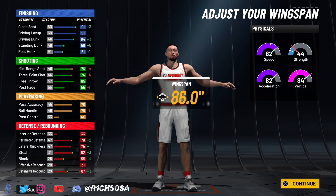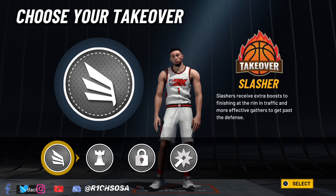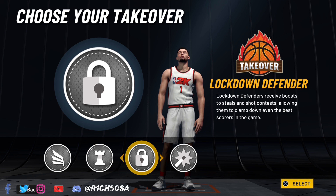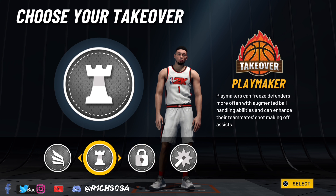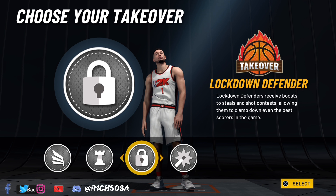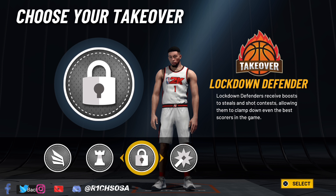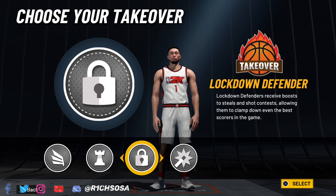For shooting, go ahead and put the mid-range shot to an 80, leave it as is. Three-point shot 78, leave it as is. Free throw put to an 85 — that gets us 15 badges. Now for playmaking: pass accuracy 78, ball handle 79, and post control is optional but I'm going to put it to a 41, giving us 14 badges.